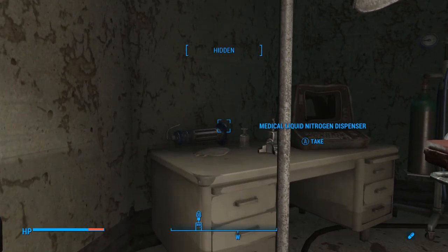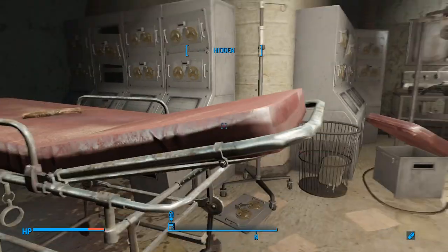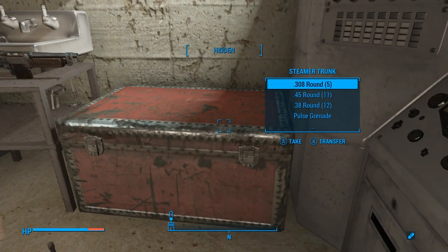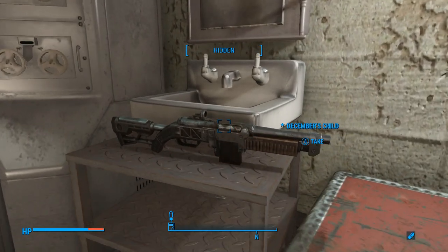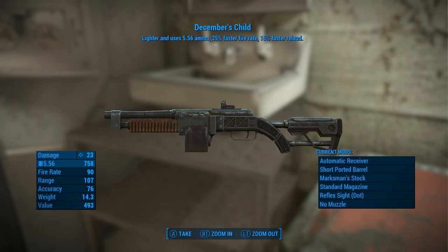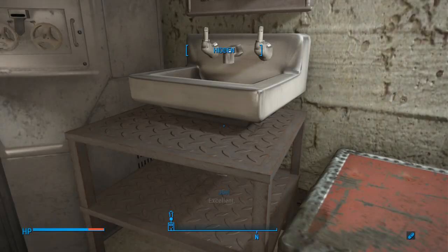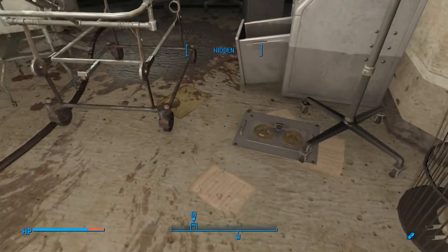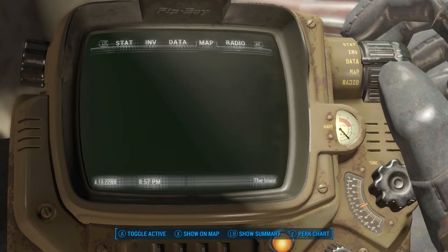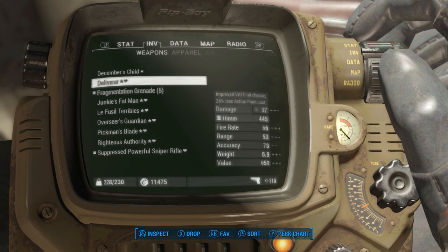Medical liquid nitrogen dispenser — I don't think that's unique. Bone cutter — definitely not. We have a chest here. Ooh, that is quite a lot of ammo. And December's Child — a unique weapon. Lighter, uses 5.56 ammo, 25% faster fire rate, 15% faster reload. So is this a shotgun? Is that why you're telling me it uses 5.56 when it already looks like an assault rifle? Let's see what this is. December's Child — really cool name.